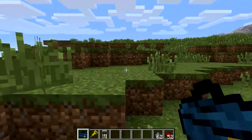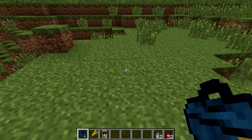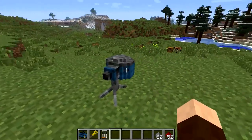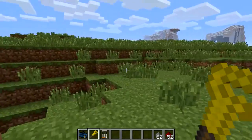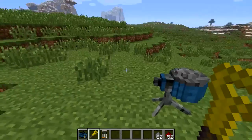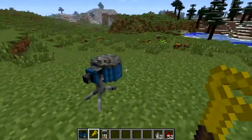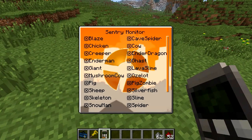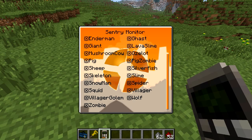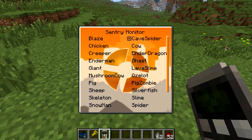Let's go place our sentry over here. Now as you can see it's just a little lonesome sentry. You can do upgrades with your golden spanner, which has limited uses, so you'll need plenty of them to keep it alive. With the sentry monitor you can right-click it and choose what you want it to kill — every mob is in there basically. For this we'll have it shooting zombies.